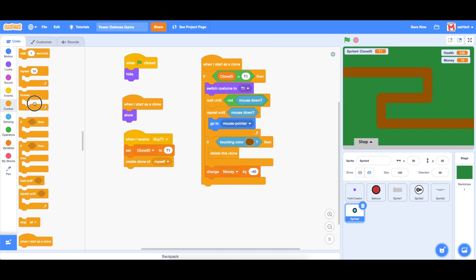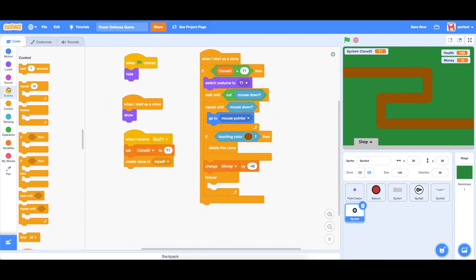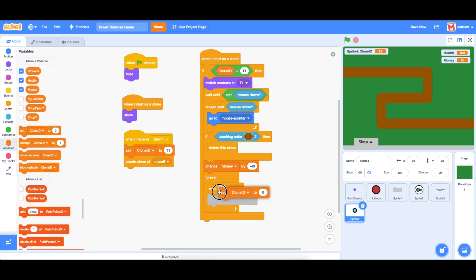In our turret clone, we add a forever loop: wait one second to spawn the bullets, set the clone ID to turret one bullet — because we might have multiple types of bullets or turrets in this clone, so it's important to keep track — and then create clone of myself.